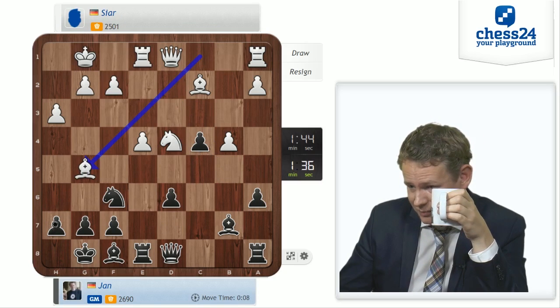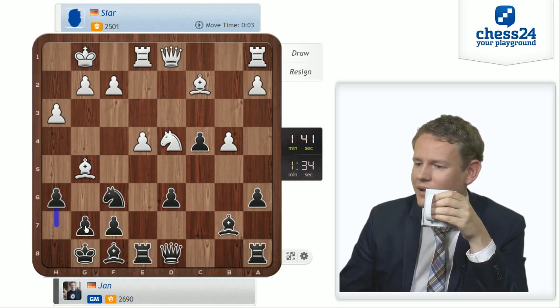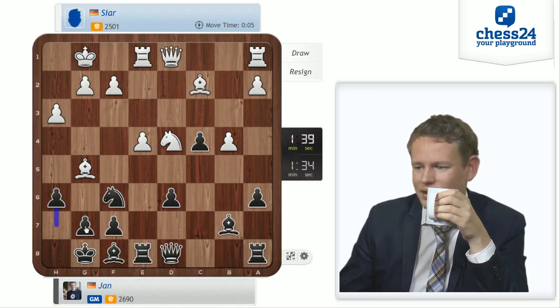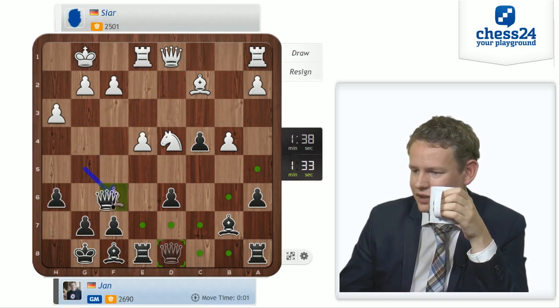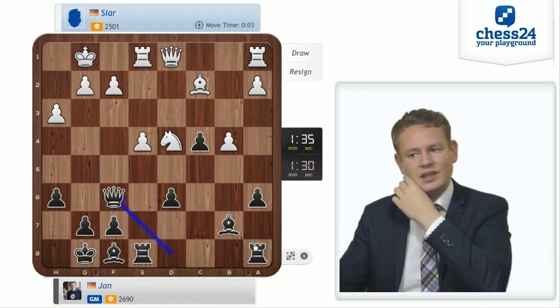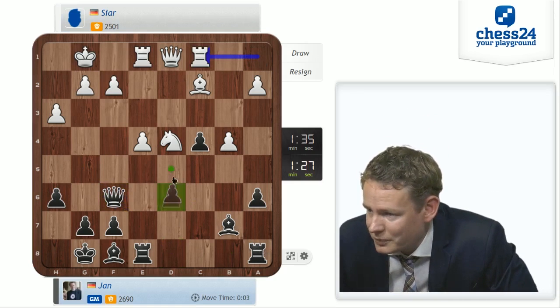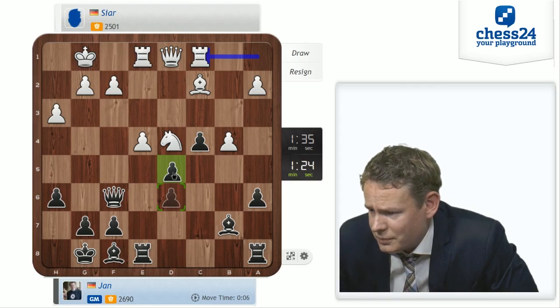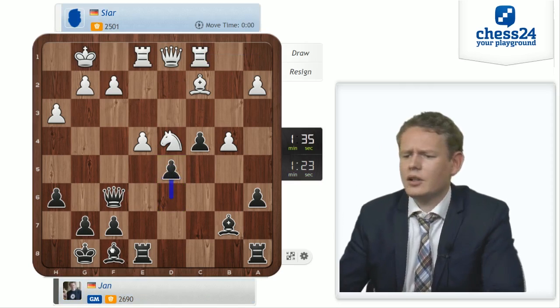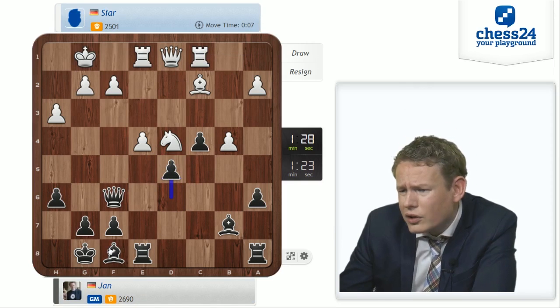I have to decide if I'm brave enough to go h6, bishop h4, g5, grabbing the pawn or not. I think I'm probably brave enough out of necessity, and yeah, he decides he doesn't want to give the pawn after bishop h4, g5. Instead takes on f6, which now should be fine for me. I wanna play d5. Can I play d5? I'll go d5, attacking b4 and e4. E takes d5 looks normal, but then bishop takes b4, and it looks to me like black is doing alright.